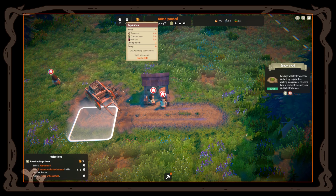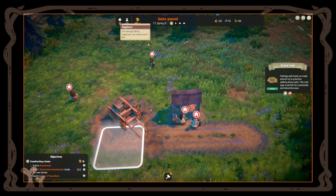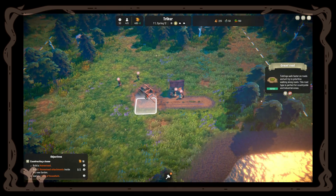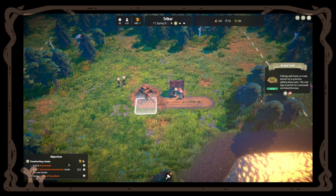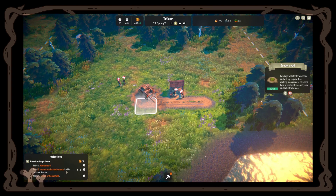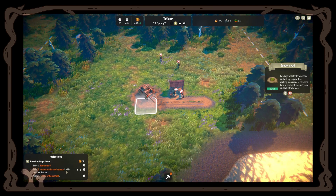If we don't have sufficient housing, newcomers won't stay. Currently the happiness is 50 out of 100 — that's not great. I think it's because they don't have a house. Our objectives are to build a homestead, two homestead attachments, and assign a head of household. Sorry if 'homestead' is mispronounced — English is not my first language but I'll learn!